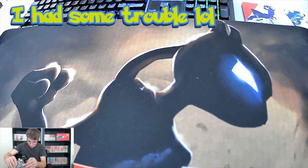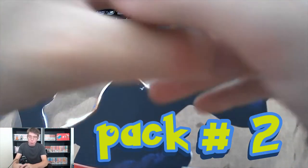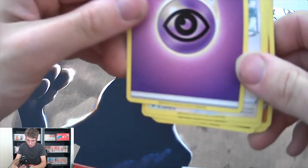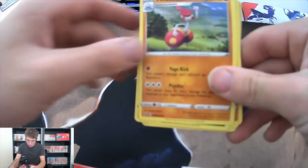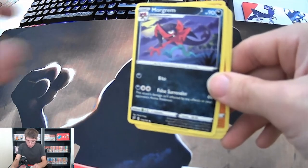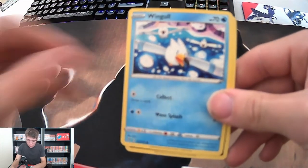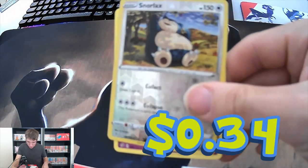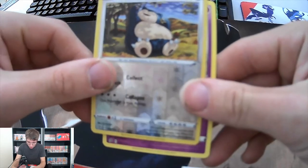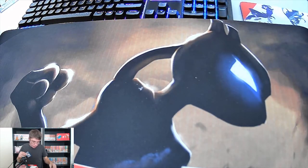I hope you guys are having a wonderful day wherever you are. We have a Psychic Energy, a Tranquill, a Manachun, a Morgrem, a Nosepass, an Oricorio, a Bronzor, a Toxel, a Toxel. And we got a reverse holo Snorlax - that's a keeper guys - and we also got another uncommon rare.